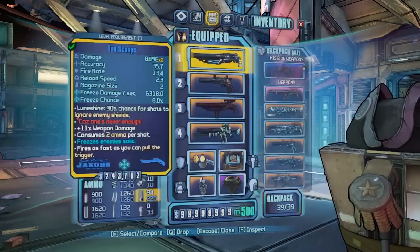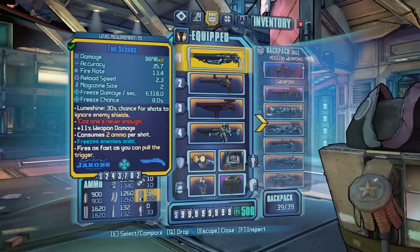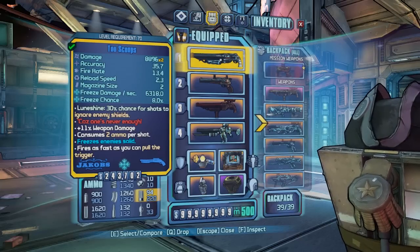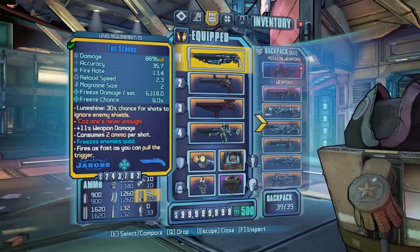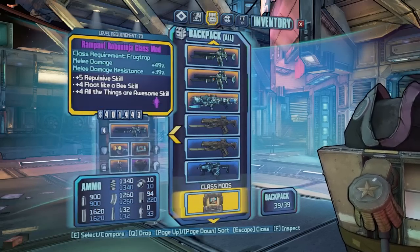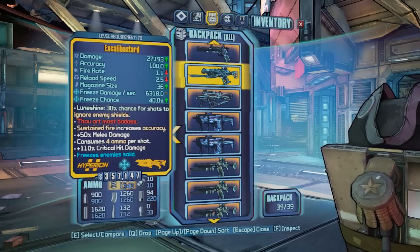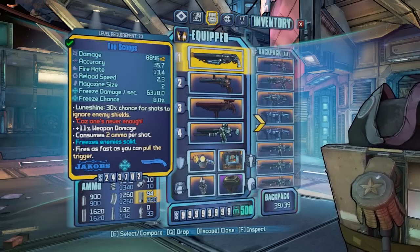In slot one it's recommended to use a cryo weapon — this is the main way of freezing enemies. The Two Scoops is the one I'd recommend. You just need something good: shotgun and freeze, though you don't have to use a shotgun — you can use things like the Fatale, the Fridgia, or the Excalibastard. The Excalibastard has quite a low fire rate but is really powerful — high risk, but a good chance of freezing and one-shotting people.